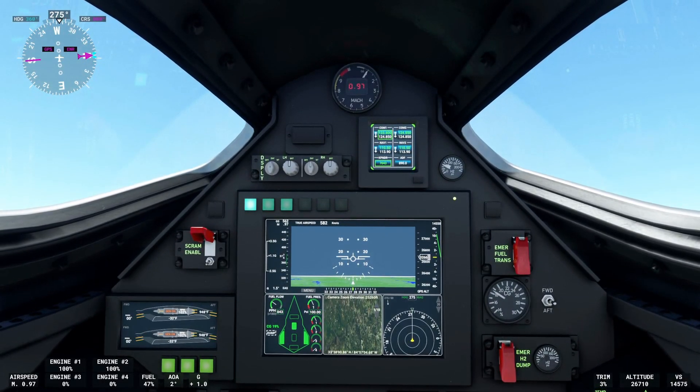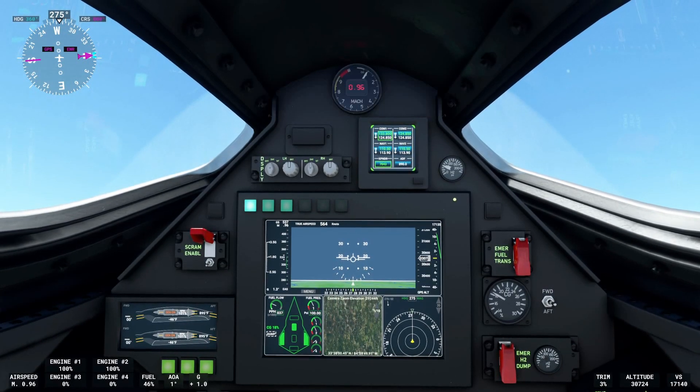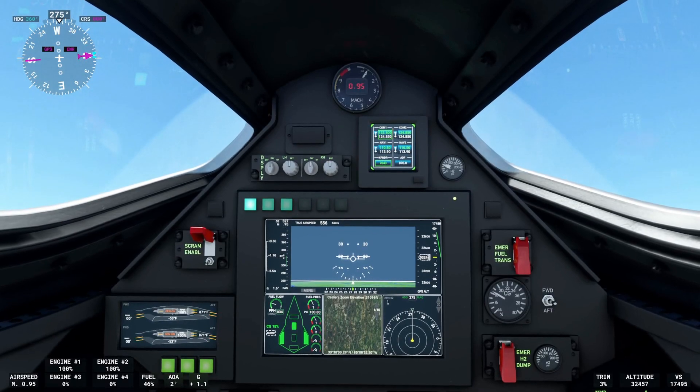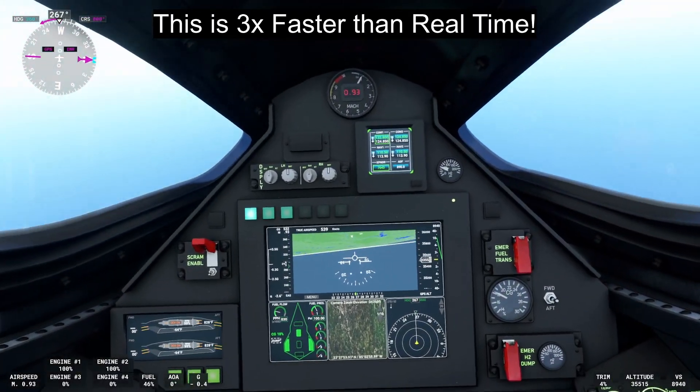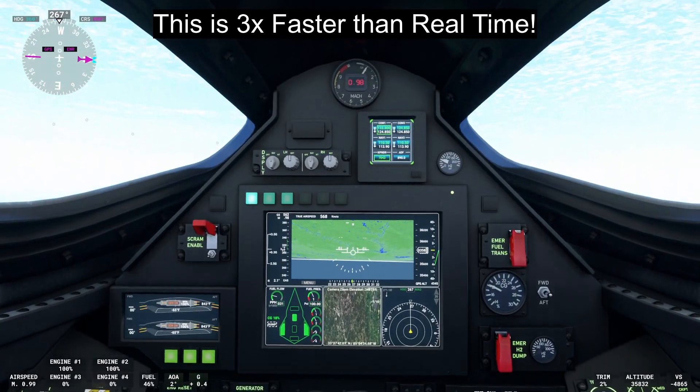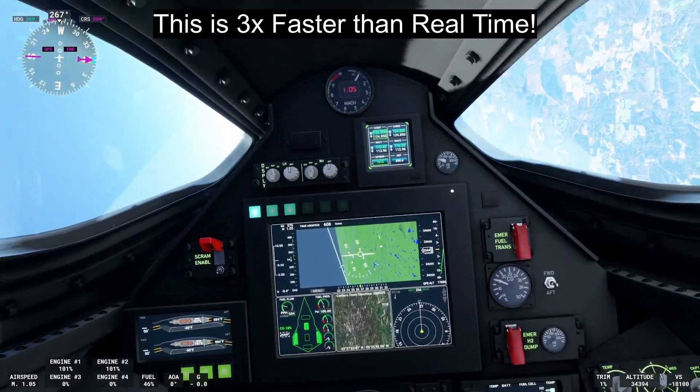When you are following the tutorial it will tell you to do 20 degrees nose high and to have max thrust. This is basically just to gain altitude so that you can do the inverted roll to go supersonic. The supersonic transition is where everyone messes up, and this is what I'm going to describe to you about how to do it correctly.